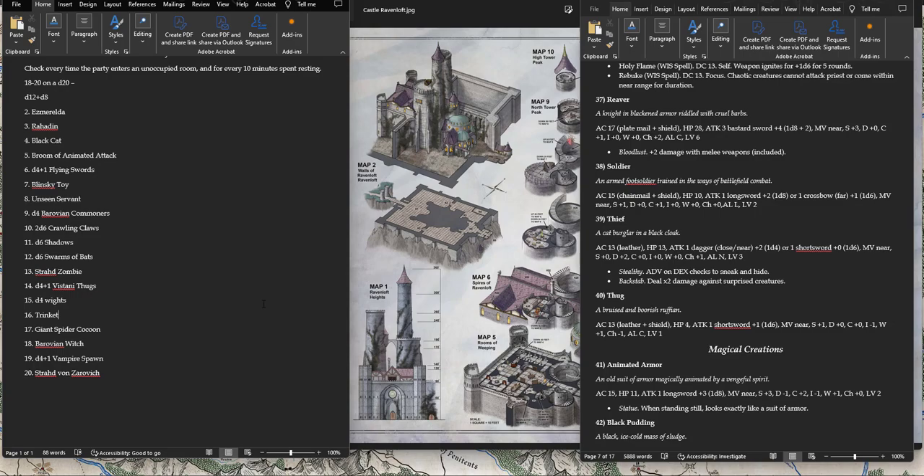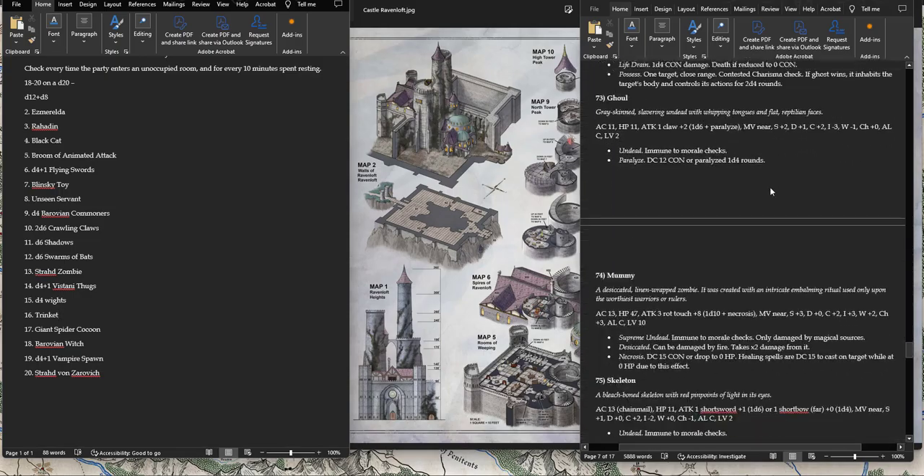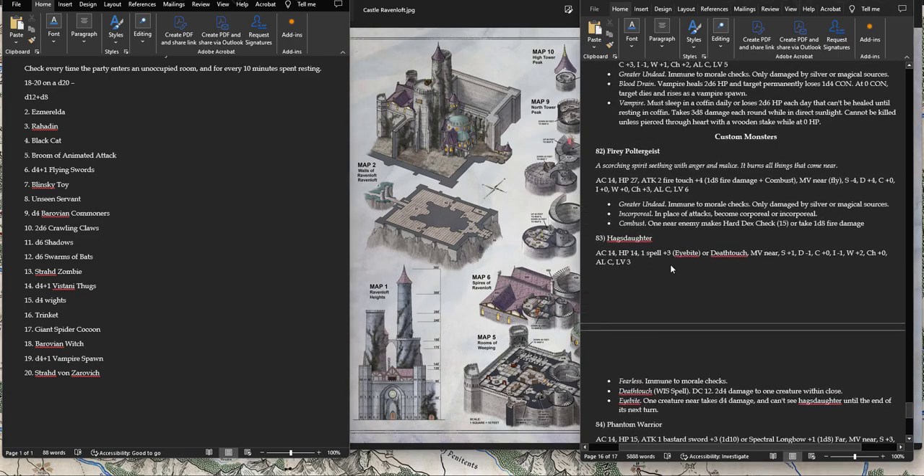Giant Spider Cocoon — I have my problems with this encounter but as an encounter it's fine, doesn't need to be changed. Watch out for some random elements after you roll inside: the Barovian Lunatic, a swarm of giant spiders, Vistani Bandit — use a Thug or Thief stat block. Strahd Zombie is not bad. Barovian Witch — if you use the Hag's Daughter stat block I developed, that works totally fine. Same with the Barovian Witch: just use that stat block and you'll be fine.